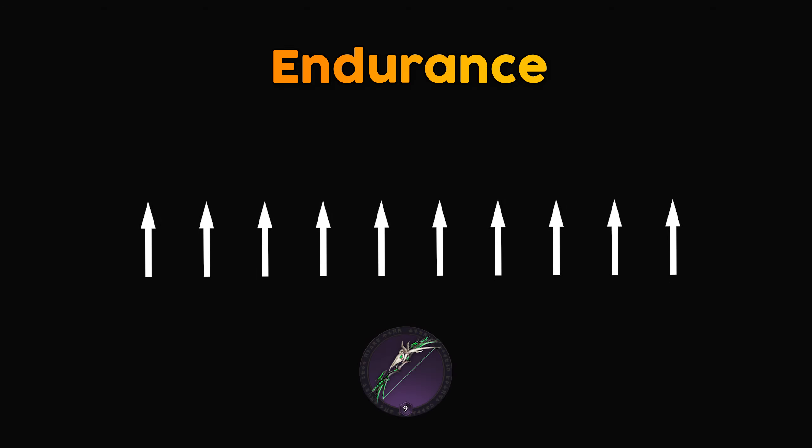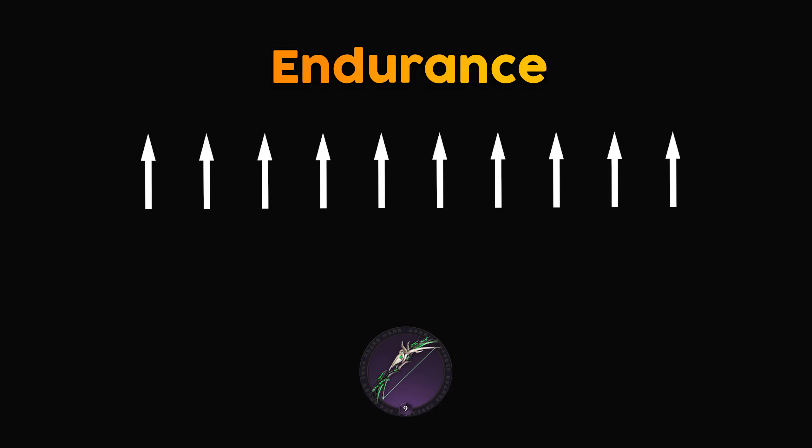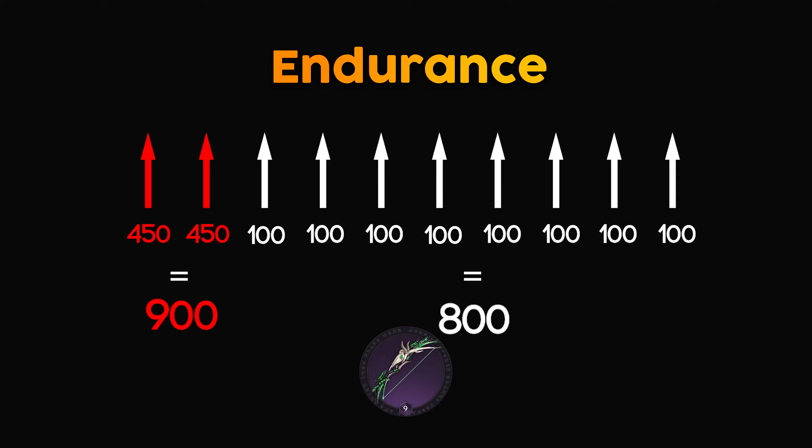On the other hand, the character with endurance has only a 20% chance for critical hits to affect them. Thus, among 10 attacks, only 2 will be critical hits while the rest are normal hits. So the damage would be 450 + 450 + 800, totaling 1700.